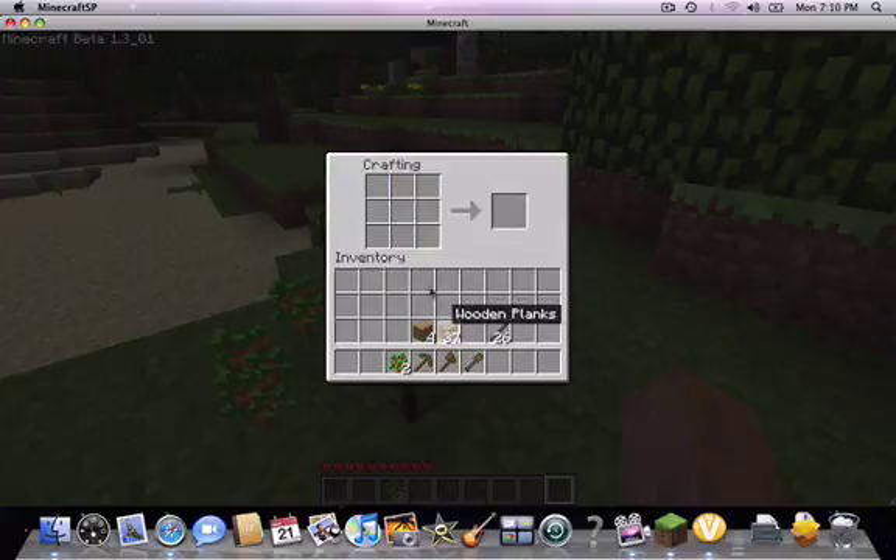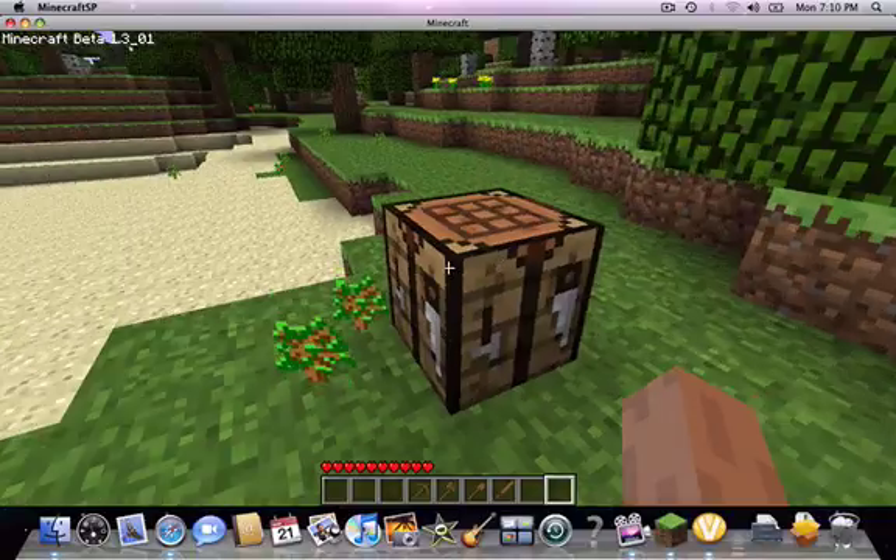The shovel takes down dirt and sand and stuff. And then this — wow, I'm an idiot. I completely messed that up. You want to put one there and then two there to make a sword, which is used to kill animals and zombies and stuff. But we'll get to that later.